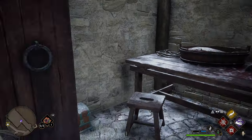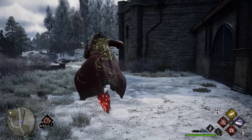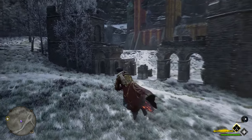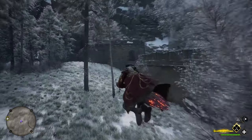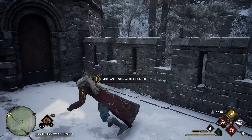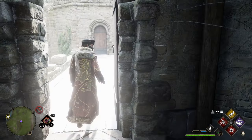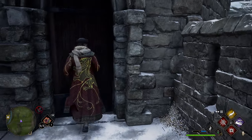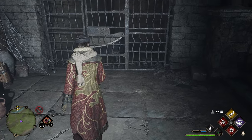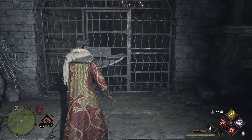After grabbing that page, turn around, head right outside the stables, and go to the right. Hop on your broomstick and follow the wall all the way to the end until you can't go any further. Dismount and go through a couple of doors to reach the very end of the wall. Right here you'll have a jail cell with a bathtub inside. Use Revelio in front of the bathtub and you'll get your next field guide page.